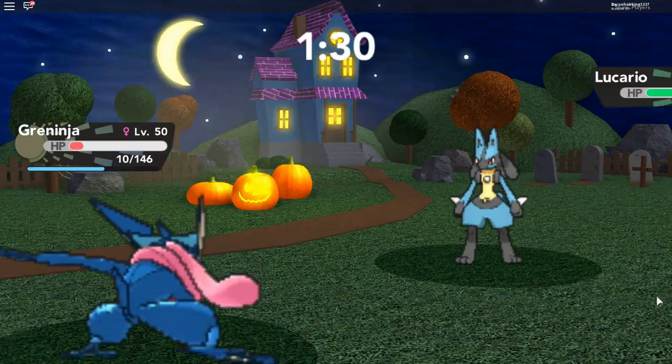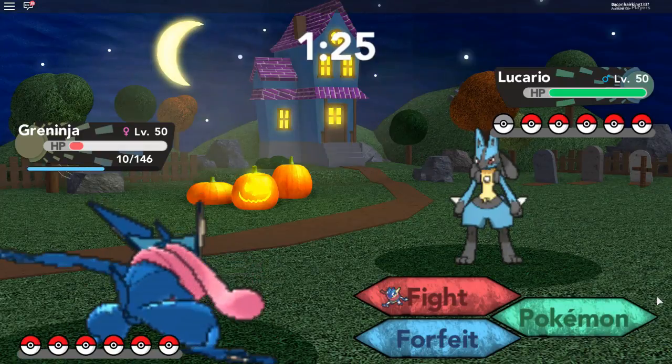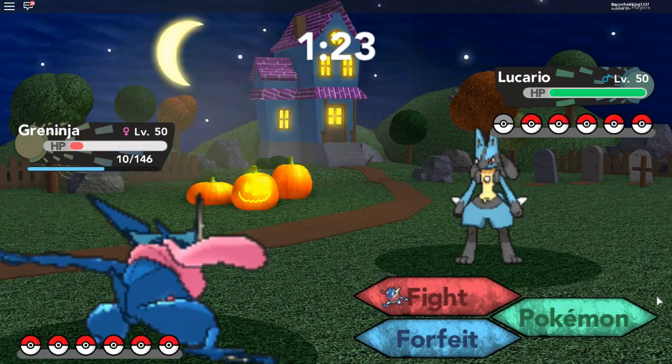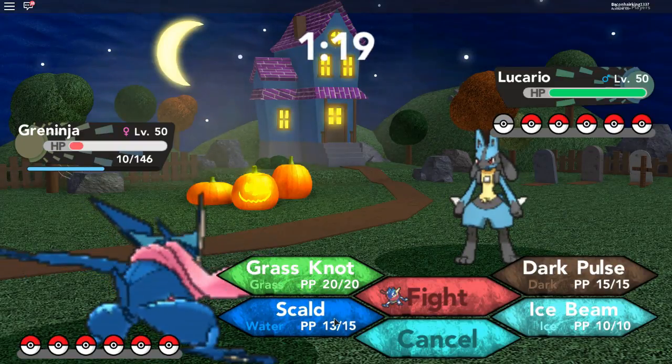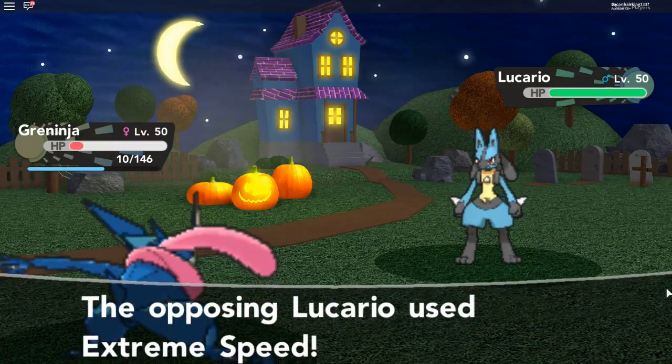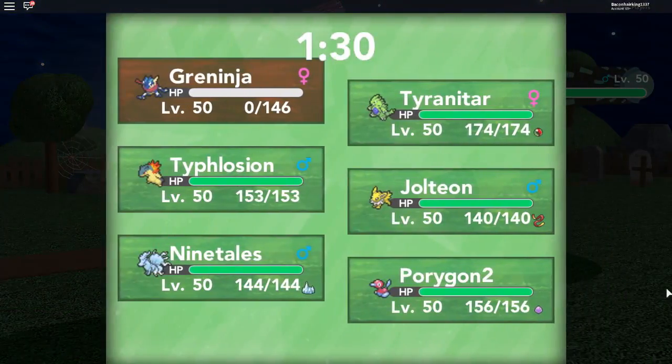His next Pokemon is a Lucario. You Scalded again. Oh no, he used Extremespeed — my Greninja is down.